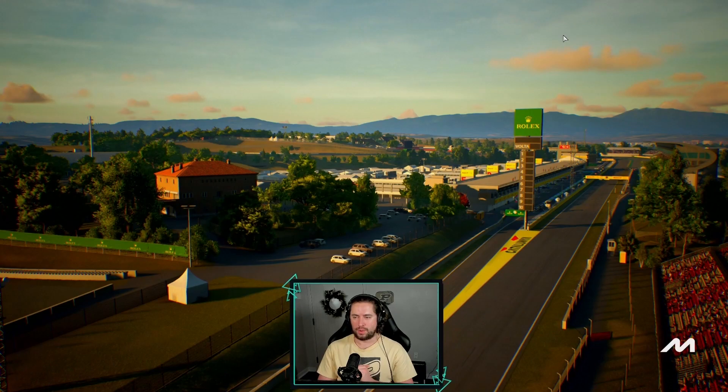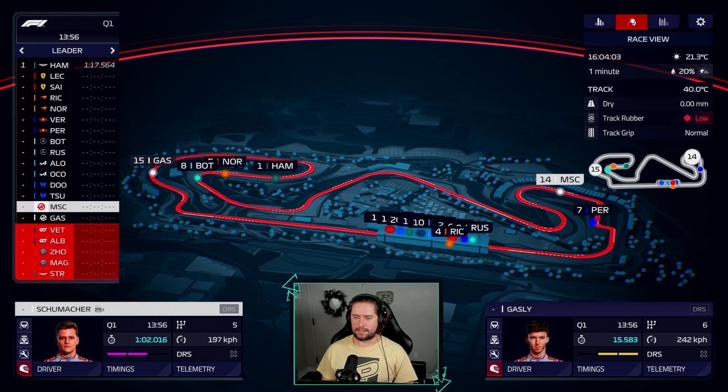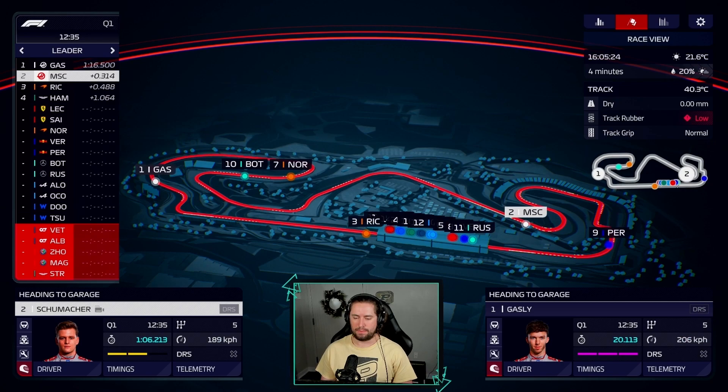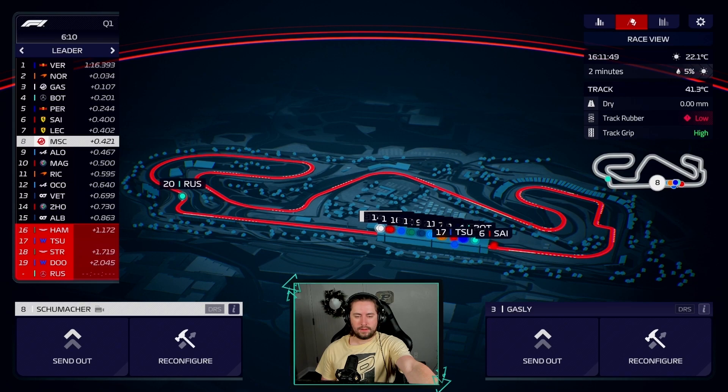FP1 at Catalunya - Mick is gonna get a clean lap. Pierre likely will catch up to these guys in the back end. Pierre goes purple all the way through - faster than a Red Bull! We are faster than a Red Bull - keep this in mind when we move forward.